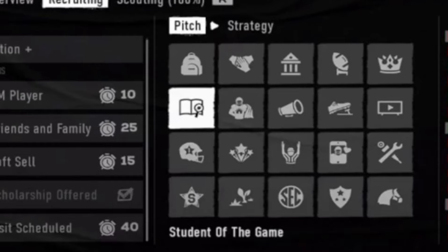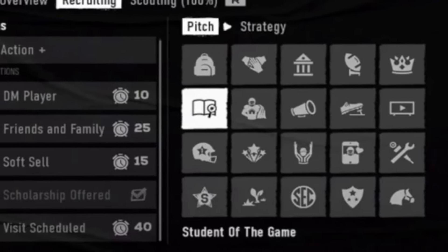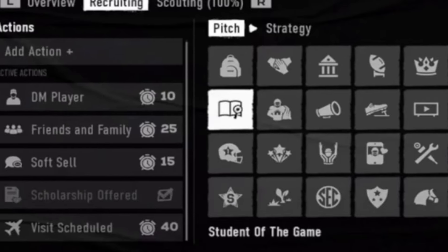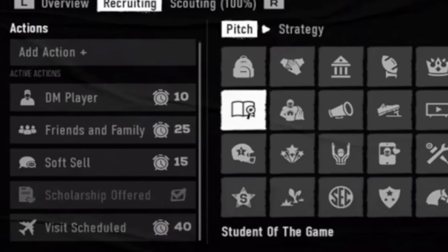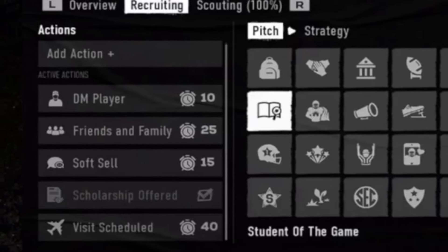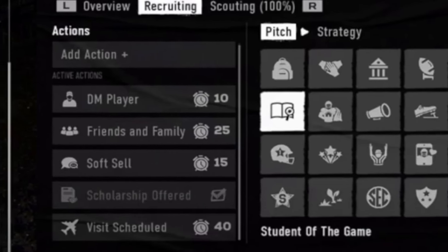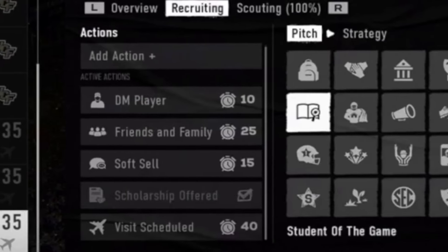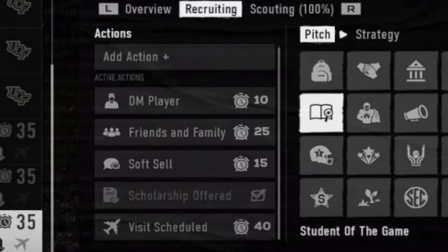For example, this player has already been offered a scholarship, and whenever you offer a player a scholarship in this game, you can immediately schedule a visit. With your recruiting actions you can DM a player, talk to friends and family, or soft-sell something that player may not have strong interest in yet.